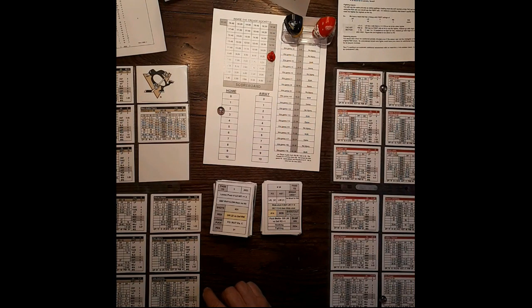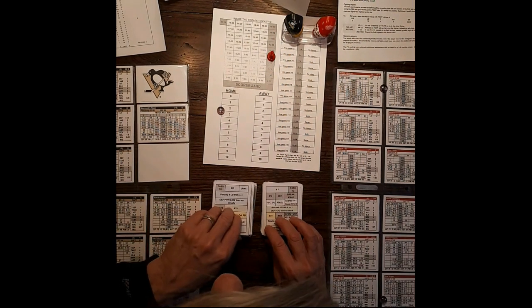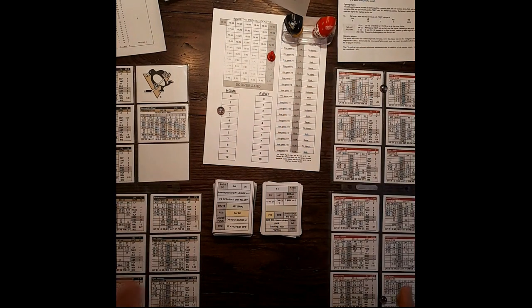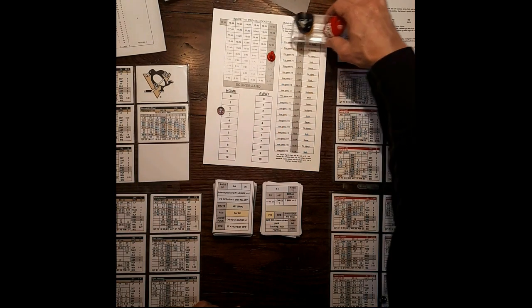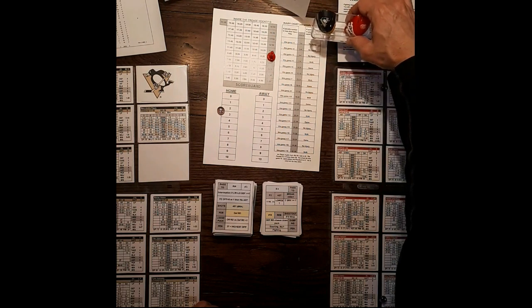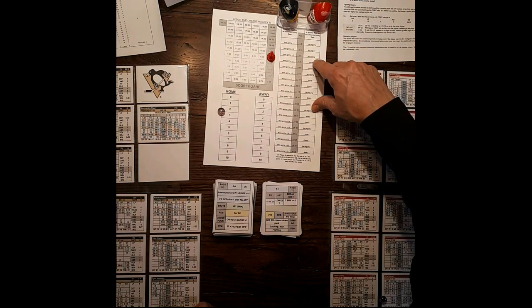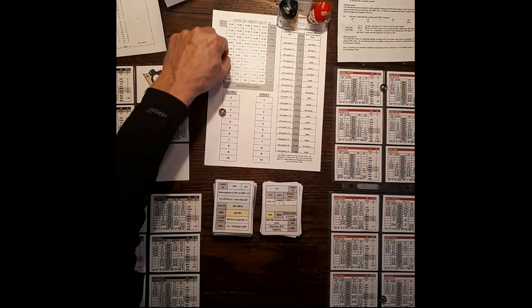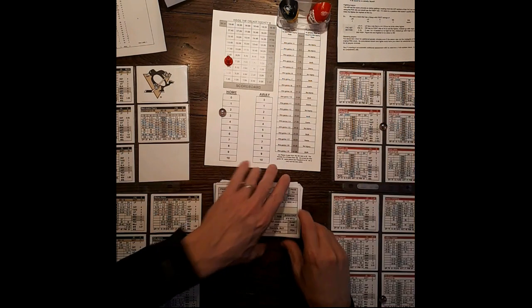Left defense hit — Orpik's hit is a 5, we have another loose puck. Pittsburgh gets a boost of 2. Possible injury to home left defense. Penalty number — home left defense is Lindstrom, his rating is 3, penalty number on the card is 37. Lindstrom is out for the rest of the shift. Luckily, lines just changed too. We'll just put Detroit's second pair on the ice.